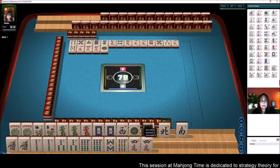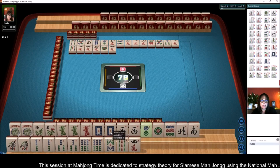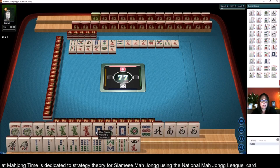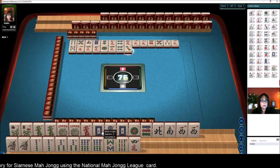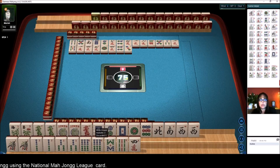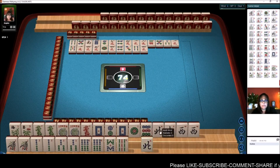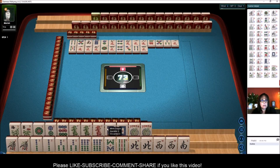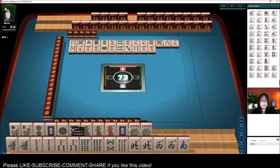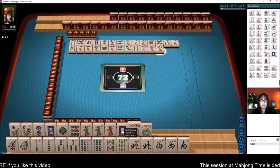1 dot — pass on that. 2 dot, no. That would go for maybe the year hand — 2019 with dragons. 4 dots. We're short some dragons; we need one more dragon to help out. 4 crack we can get rid of — 4 characters. North, south, west. So here's our year: 2019 and dragons. If we can get another dragon in here.